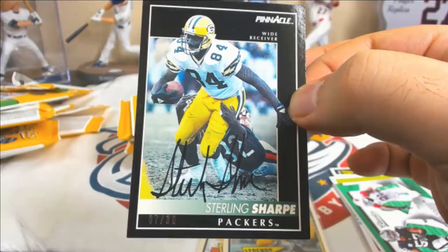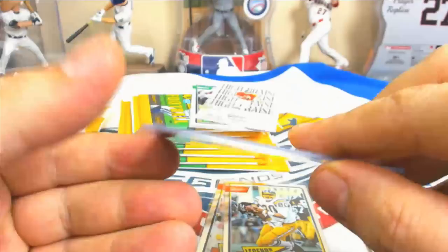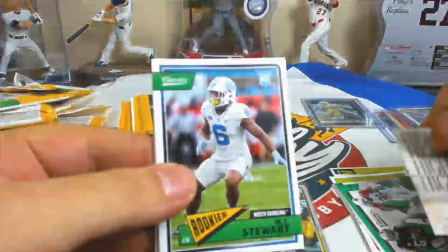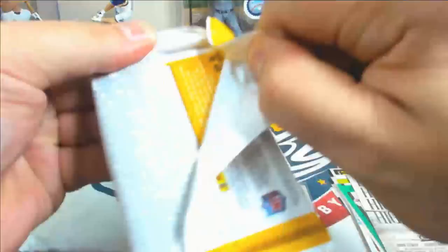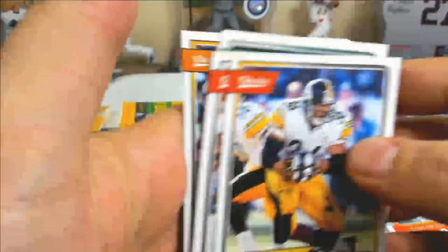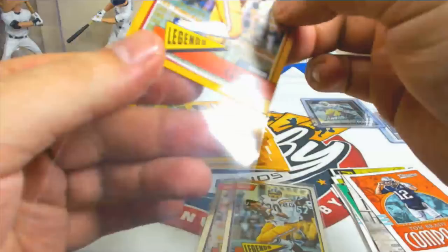Sterling Sharp — here's that '92 Score Pinnacle buyback. Nice hit for the Sterling Sharp spot. Mission accomplished. As long as the money's not going down the drain on a bonus box, I'm happy. If you'd told me I could buy a box and it's going to have the buyback in it, I'd have jumped all over it. Sterling Sharp '92 Pinnacle buyback, 7 of 30. MJ Stewart, base Charlie Taylor Gold 1 of 99, DJ Shark rookies.